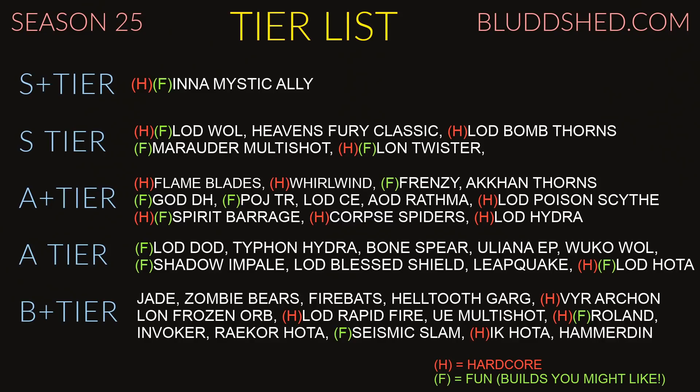Heaven's Fury classic — I like to use the Pig Sticker. The current meta uses the Norvald's Fervor set, but I don't like that build that much so I don't cover it. I know of its power and have tested it — it's there if you want it. But I like the Pig Sticker classic version; it's pretty fun overall, though not enough to get the fun tag.